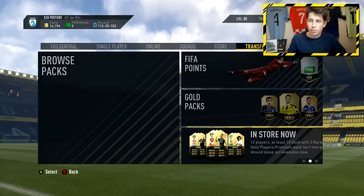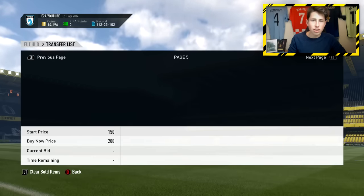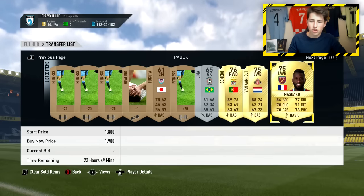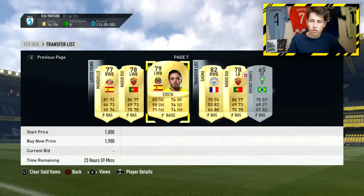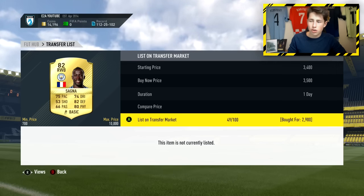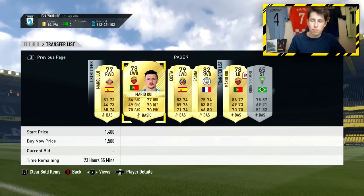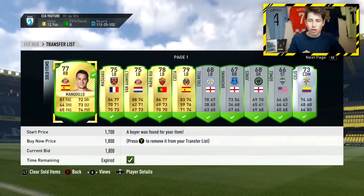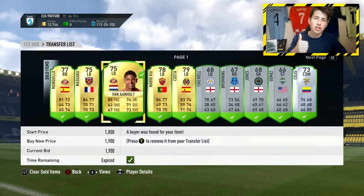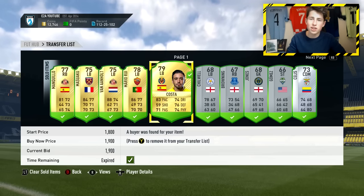We've currently got a load of cards that we've managed to pick up. Let me show you guys the cards I've actually managed to pick up in this short amount of time: Semedo, Van Anholt, Masuaku, Kiyo, Mario Rui, and Costa. I did also pick up a Sanya for 2.9k in right wing back — he goes for 3.5k. I'll show you on screen which cards sold after an hour. Hope you guys have enjoyed the video — if you did be sure to drop a like and subscribe if you're new. 250 likes and I'll bring out my top 5 trading methods on FIFA 17. Take care.